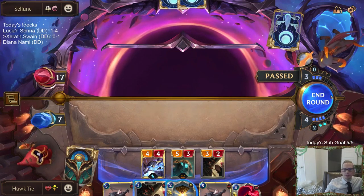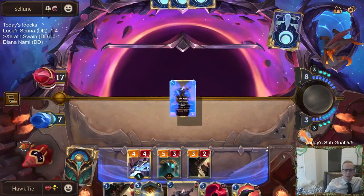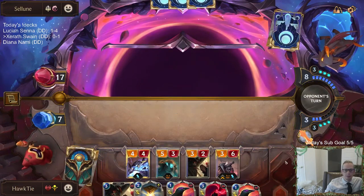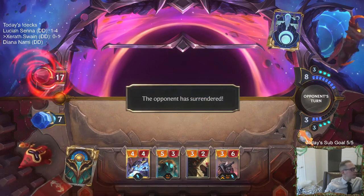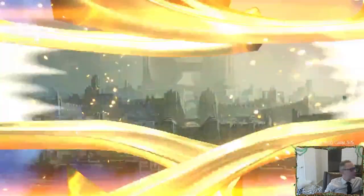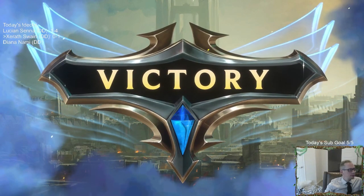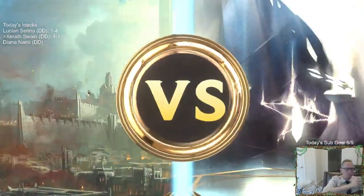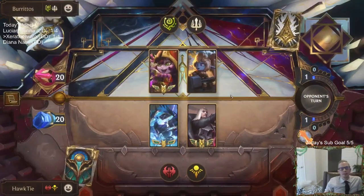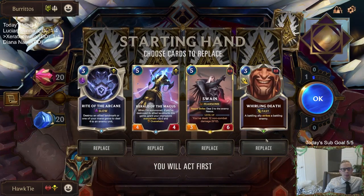It looks like we're about to be one-on-one. There we go — one-on-one. Then they play a blocker, I stun it. At long last, I am truly free. Alright, Lulu Poppy — the most popular deck right now. I should definitely just build an anti-Lulu Poppy deck, which would be pretty easy. We should definitely do that.